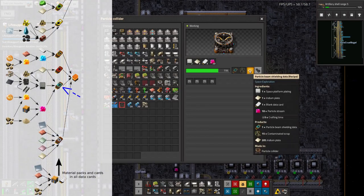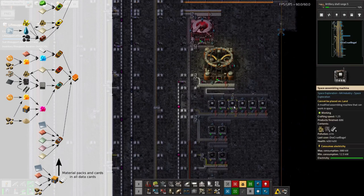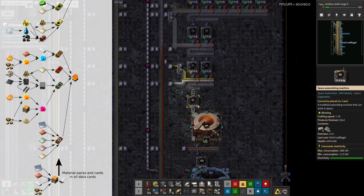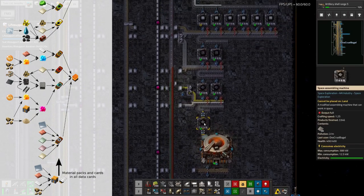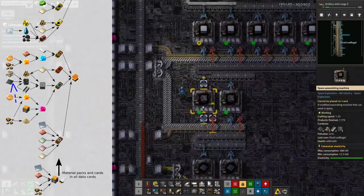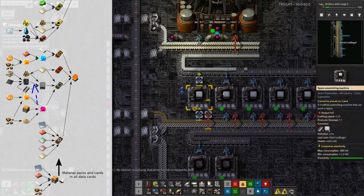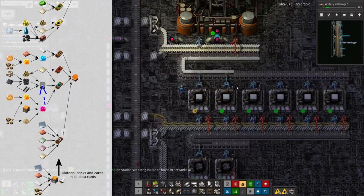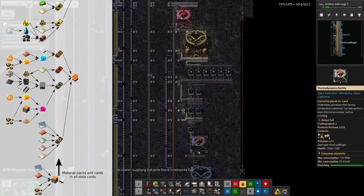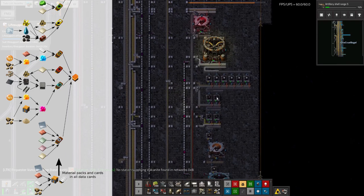Next up is particle beam shielding, which is a little bit more complicated because I need particle beams and space platform plating. Down here we're bringing in stone, turning it into bricks, turning those into stone tablets, turning that into heat shield tiles along with sulfur and iridium, turning that into space station scaffolds with steel and load entity structures, and then eventually turning that into platform platings that we can then bombard up here. I take back what I said about it being trivial - there were a lot of steps.